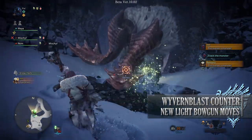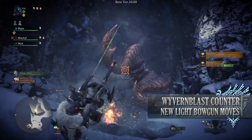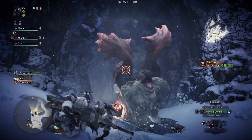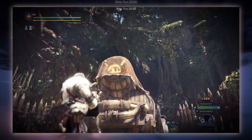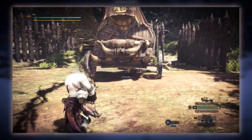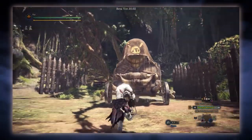The second new move is the wyvern blast counter, provided by the wyvern blast type 2 mod. This changes your wyvern blast. Normally the wyvern blast is a mine you stick into the floor and can be activated either through your own hits or through the monster hitting them. But the wyvern blast type 2 mod changes this — it allows you to basically fire the mine forward in a slow moving, short distance arc. This however comes with a lot of recoil and a short detonation window, but it will deal a large amount of damage if it should hit.